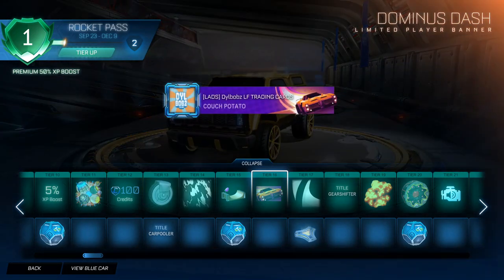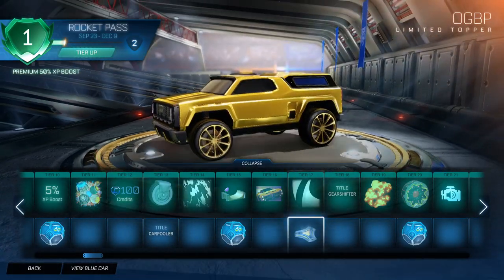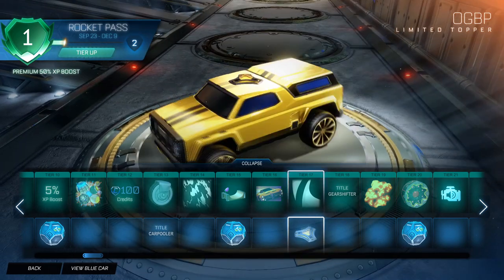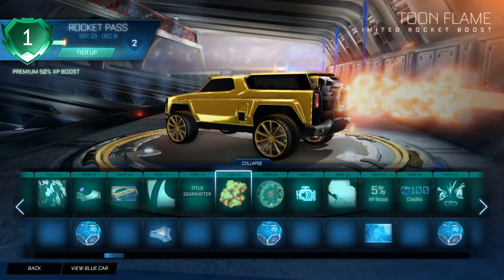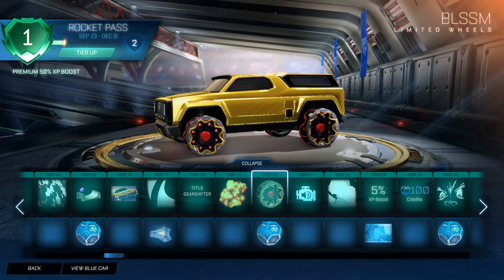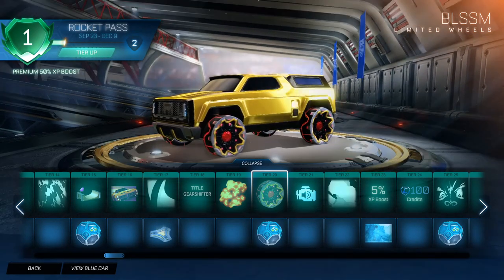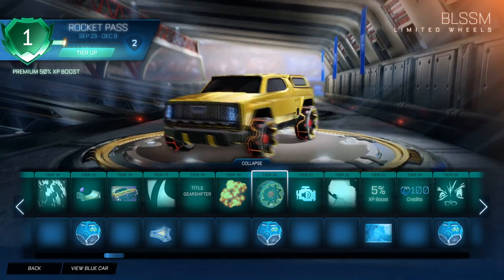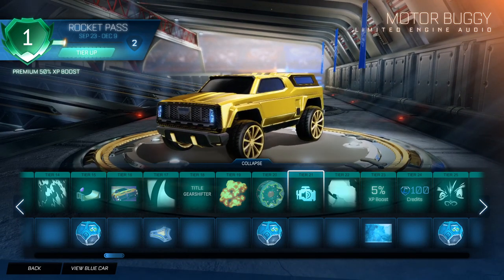We have a Dominus Dash player banner, which is cool. We have a Harbinger Sally decal — just a nice decal for the Harbinger. Then the OG BP Topper, which is just a Boost Pad. We have a Gearshifter title. We have a Limited Rocket Boost called Toon Flame — that's quite a nice boost. We have BLSSM wheels, which for some reason remind me of Spiralis. They look kind of like cake tins or cupcake packets. Then another Uncommon Drop, and a Motor Buggy Engine Audio.